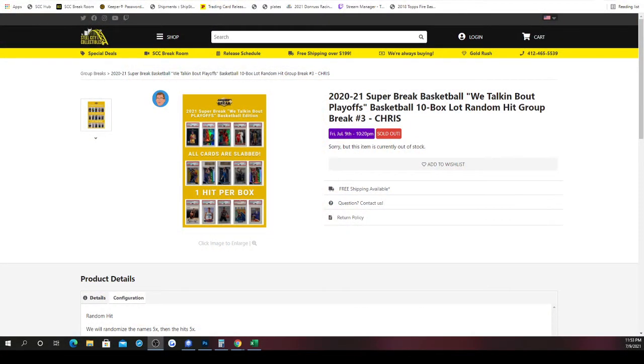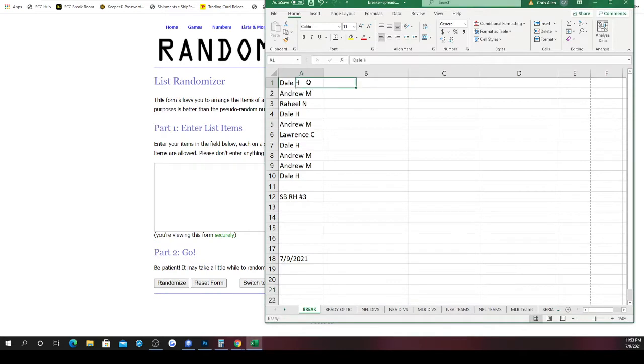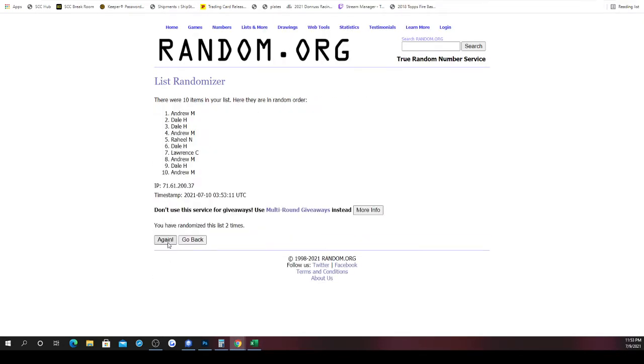This is gonna be 2020-21 Super Break basketball, talking about playoffs. Basketball 10-box lock random hit group break number three, random hit style. There are 10 hits and 10 spots. We're gonna randomize spots five times, randomize hits five times, match them up — whichever hit ends up next to your spot, that'll be the hit you receive. If you got more than one spot, lucky you, you're getting more than one hit. Here we go, five times: one, two, three, four, and five.